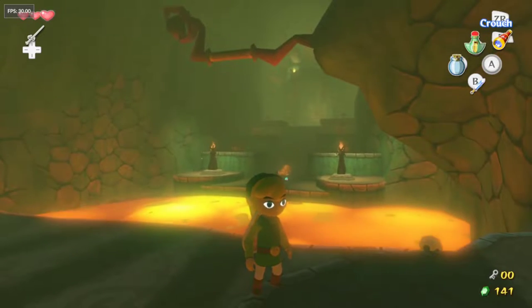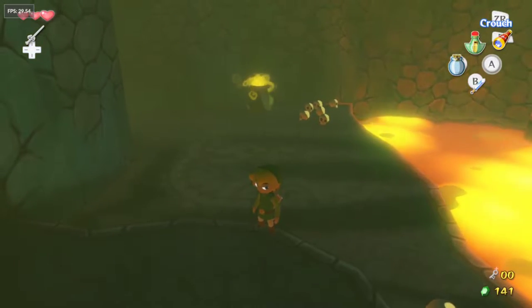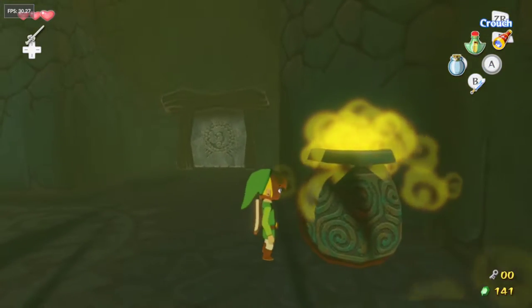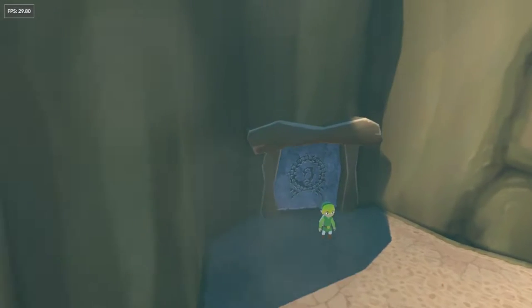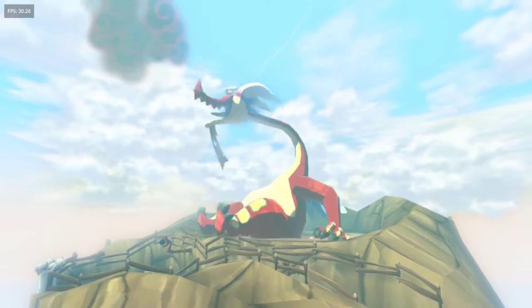What's up guys, it's NotTheWinner and this episode we're going to be showing you guys how to get the third portal and how to get the grappling hook. We took that bomb, blew up the first rock here for the third and final waypoint, and we also blew up the rock here for the path outside. We're going to be using this to hopefully make it up to Medley and then potentially grab ourselves a grappling hook — let's see how it goes.